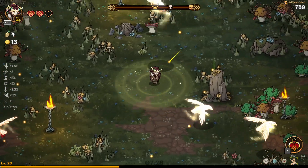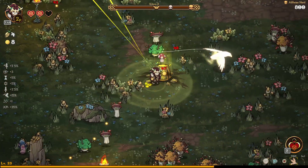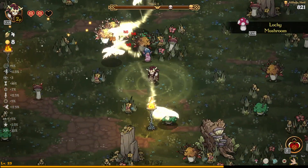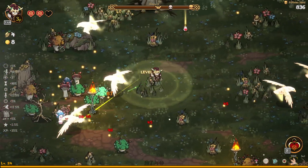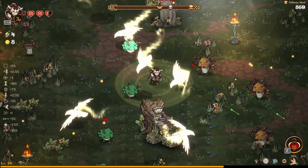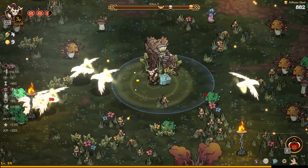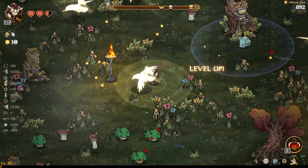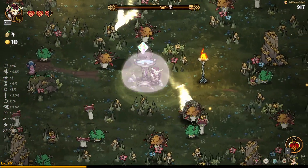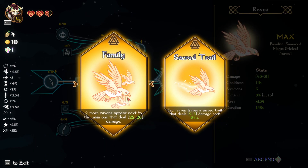Let's continue moving. We've got the magnet — this area zone around us is a magnet. Five percent on everything — we take this, no question, no matter what. You see it, you take it, you want it, you got it. Five percent on everything isn't really anything to write home about, but it's on everything, so a little damage, a little movement speed, a little of everything. We got the level-up crystal — we're gonna ascension that.